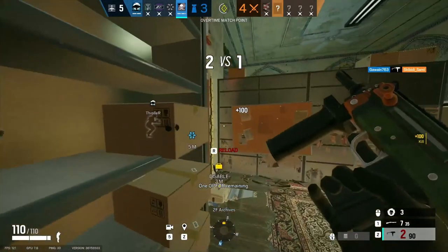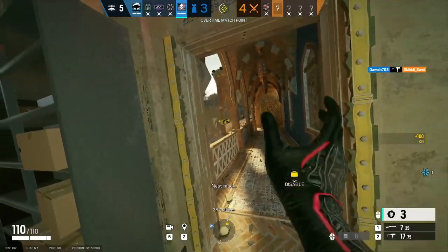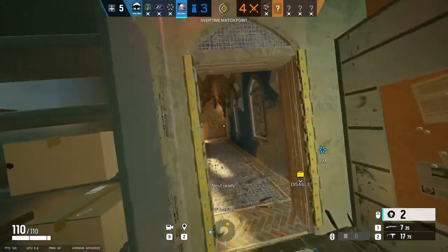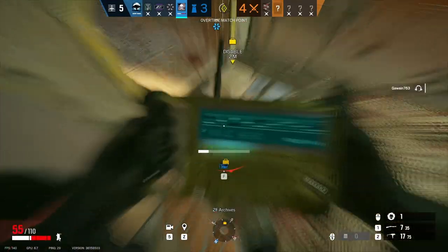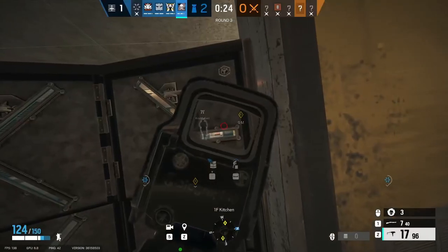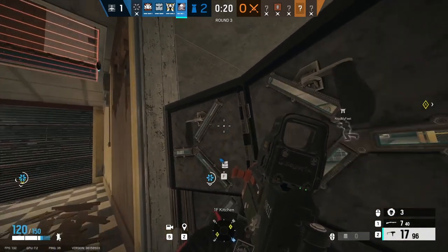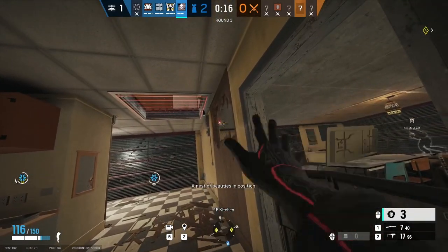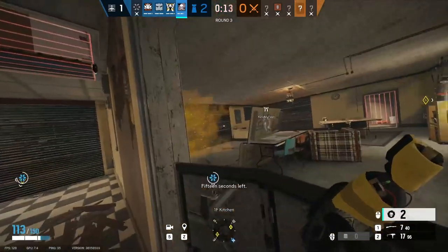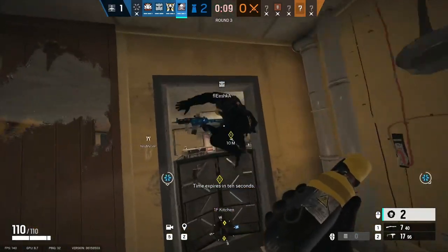Counters to Smoke's gadget don't really exist. An IQ could find your gas canister if you have it pre-placed, but you won't do that most of the time as it's more beneficial to keep them pocketed until you 100% need them. Smoke's gadget counters are probably IQ, Twitch, Thatcher, and any gun that can get a line of sight onto it if it's pre-placed. Someone could shoot it out of the air, but that's highly unlikely.